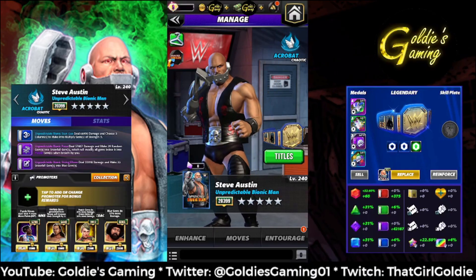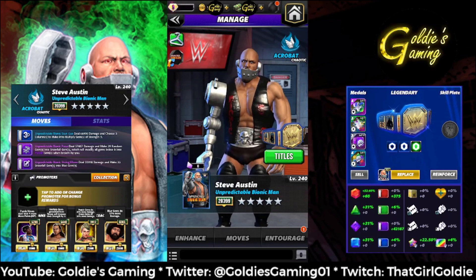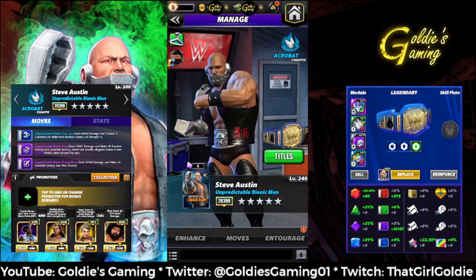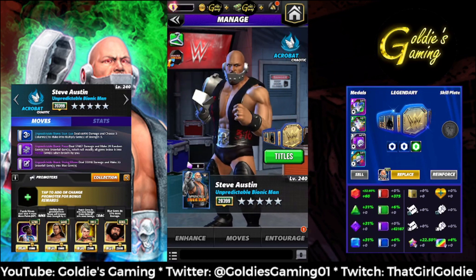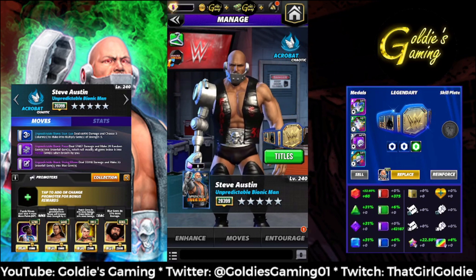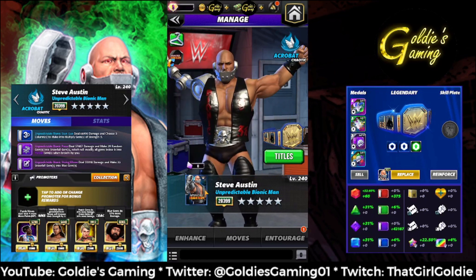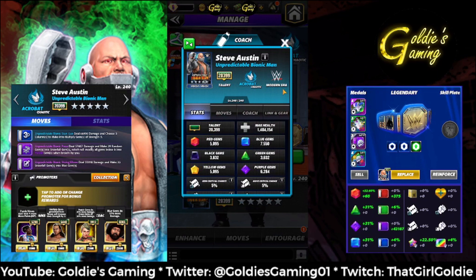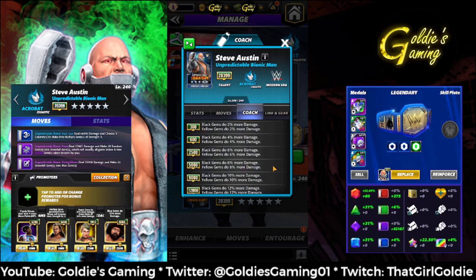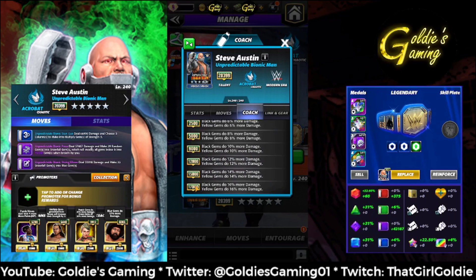Hey everybody, it's Goldie and today we're taking a look at the brand new character coming out this weekend — it is Masters of the Universe Steve Austin, the unpredictable bionic man. He is an acrobat, which in a toy line you could make anybody an acrobat and it would work. Let's take a peek at the card: modern era acrobat, chaotic, he's a coach with coach ability, black gem and yellow gem damage at 17k talent, 16% more damage.